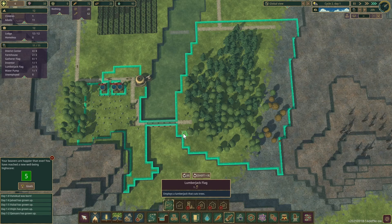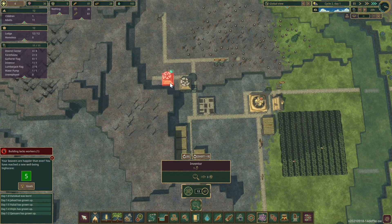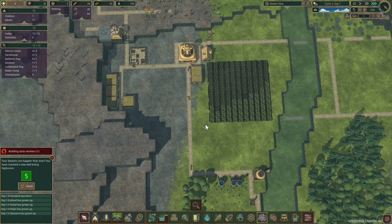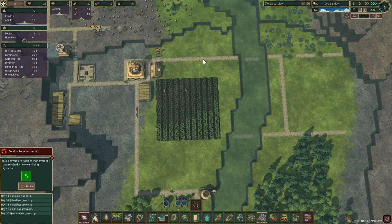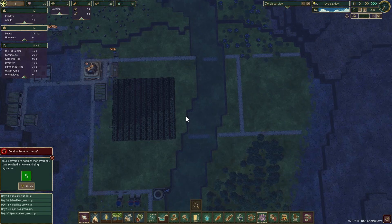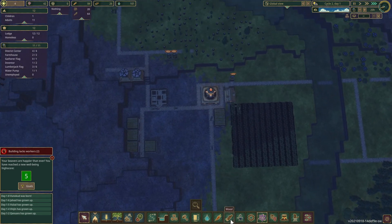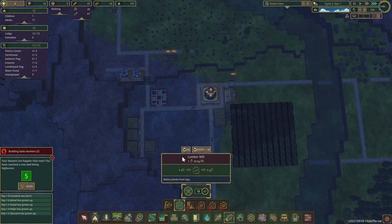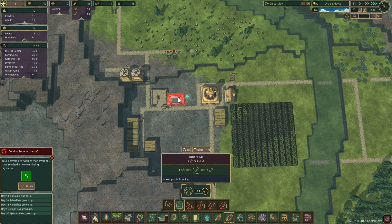I need more lumberjacks down here. How are we doing on science? Let's get another science building right here. Food — we're doing okay on food. I'm not going to start with potatoes just yet. The forester — I can't have the forester without a lumber mill. First things first: we need to power that lumber mill. Lumber mill goes right there.